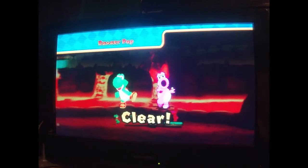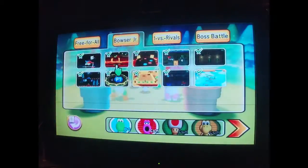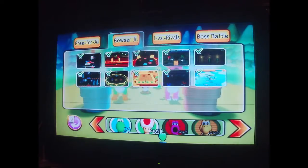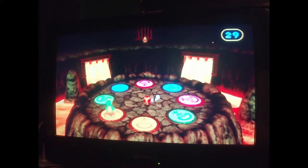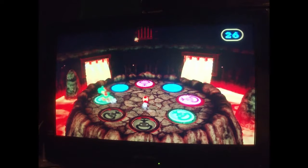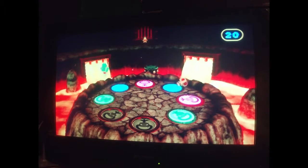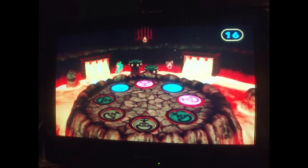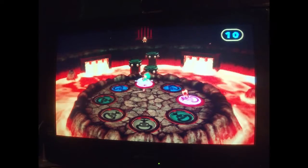Next is Double Pounder. You gotta grab and pound the switches that match your teammate at the same time. This one's pretty easy. Let's go — one, two, three, go. Green, one, two, four, go. One, two, three — there we go. Blue, one, two, three. One, two — red or pink, two, three, there we go.